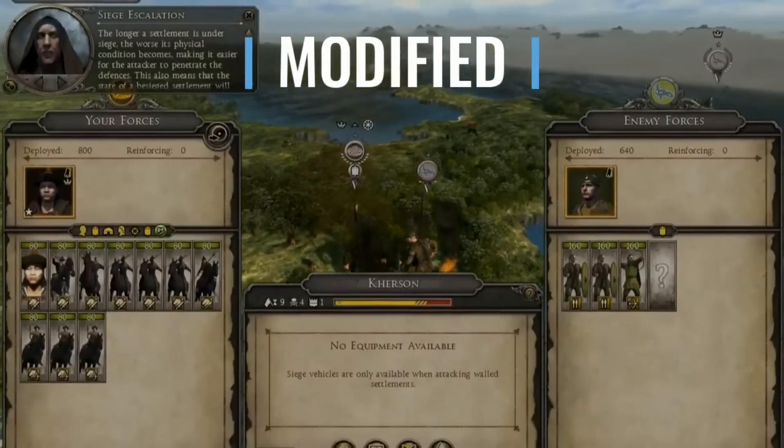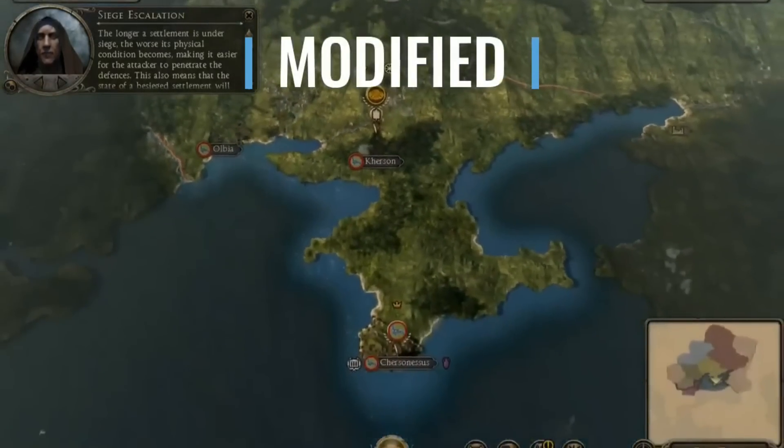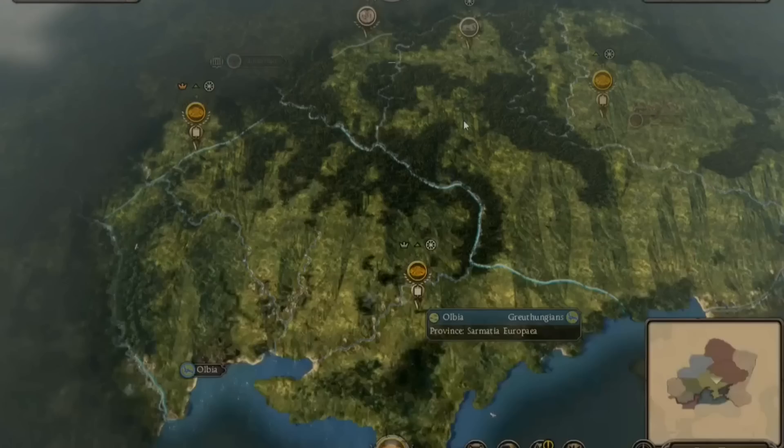This screws up AI pathfinding, mapping, and all the usual stuff — but as you can see here, from vanilla to modded, it's able to be done now. New settlements are being placed down, and this is the thing.